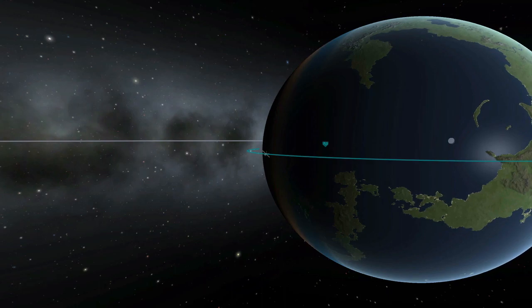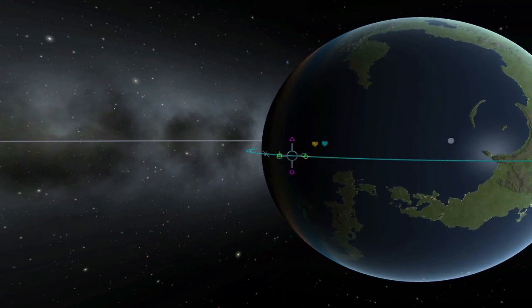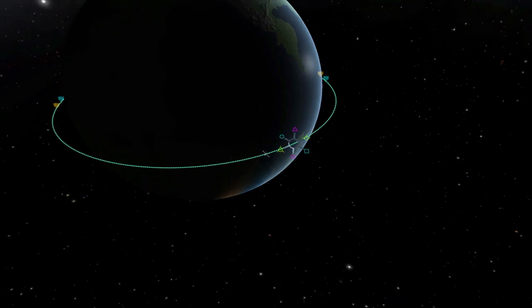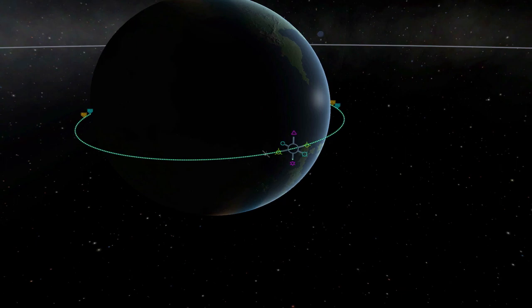To set up a maneuver node, just click on any point in your orbit and say Add Maneuver Node. You will then see the maneuver node setup come up — a little ball with six different markers sticking out. These different markers each indicate a direction. If you drag any of these markers, the Maneuver Node will show what effect it will have on your orbit if you burn in that direction.